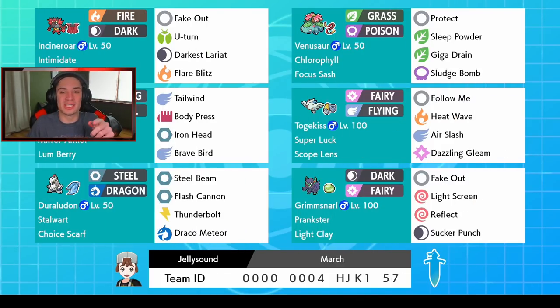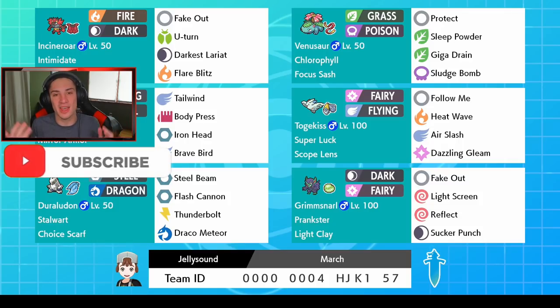What's going on YouTube, it's Jeans here bringing you guys more content for Pokemon Sword and Shield. In today's video we're hopping back onto the ranked double ladder with this super luck Togekiss and G-Max Grimmsnarl on our team. If you guys are excited for today's video, make sure you support the channel by smashing that like button and clicking that big red subscribe button.